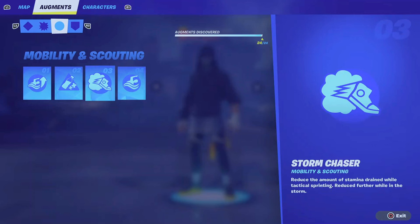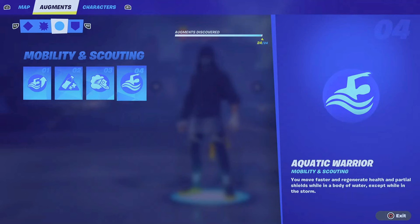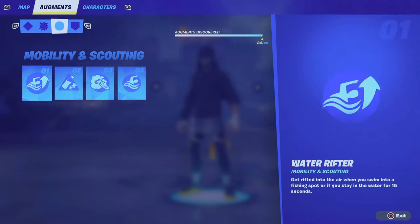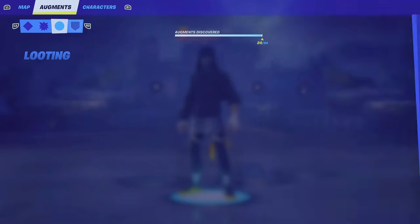Storm Chaser is the same one we've seen in previous seasons — no stamina drained when you're sprinting. Number four is Aquatic Warrior, another one we've had before that wasn't too useful. But if they buffed it this time, Aquatic Warrior plus Water Rifter combined could be something — though it's not one of my favorites.